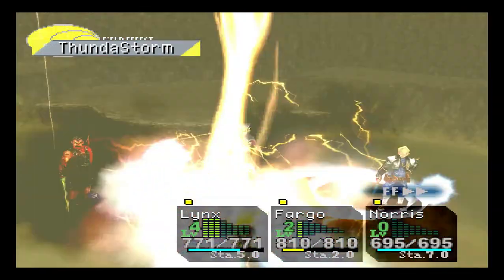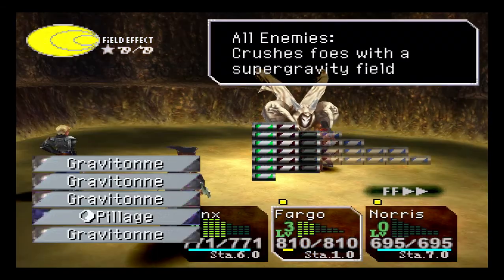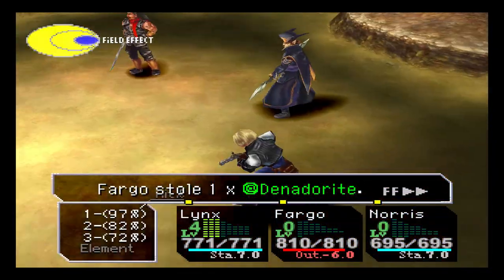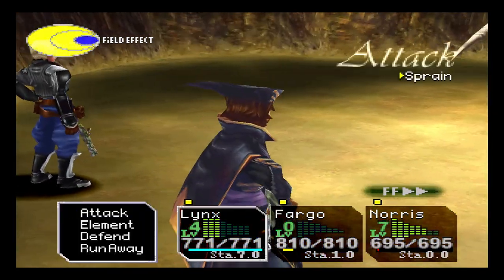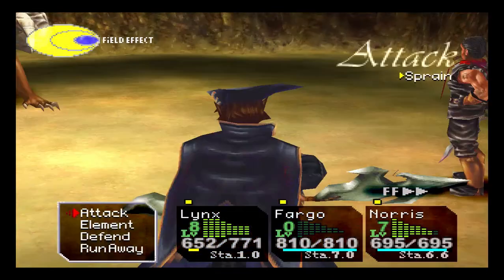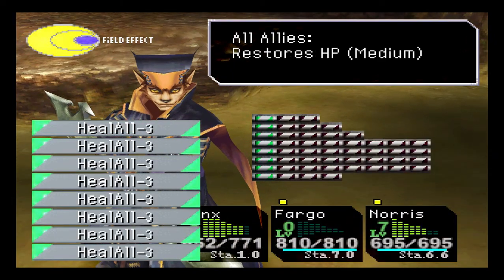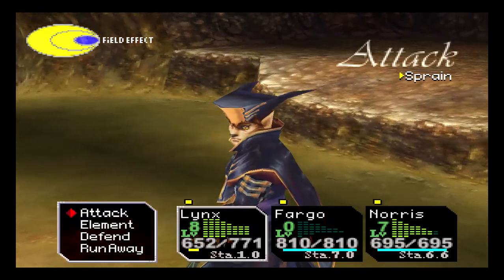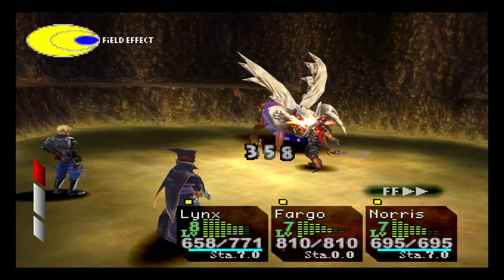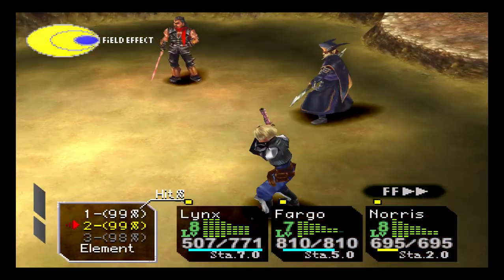The real strategy for a first playthrough: you want to have Lynx equipped with Master Mune and the Yellow Plate, and for his elements you want healing for slots one and two, and then the rest should be green elements. Since this is New Game Plus, I'm just going to fast-forward it with auto effects.